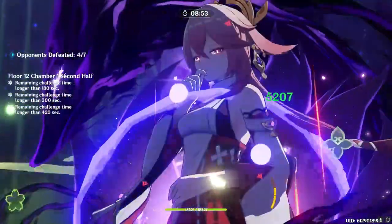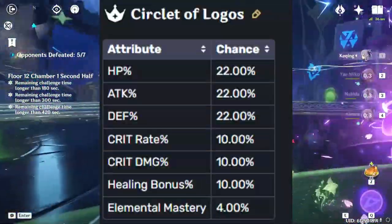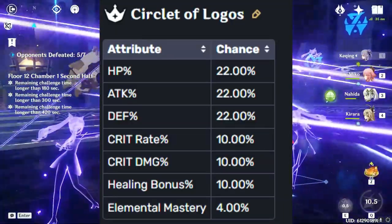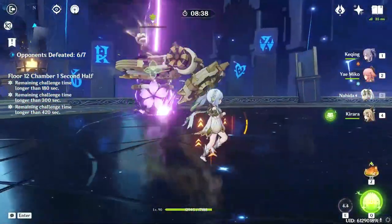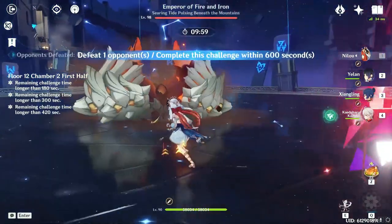Circlets in this domain were actually pretty skewed with the data. While Hoyo gives a 22% chance to hit HP, defense, or attack percent, they offer a 10% chance at crit rate, crit damage, and healing bonus, with a 4% chance at elemental mastery. I'm not sure why healing bonus is 2.5 times more likely than elemental mastery, but I'm happy that crit at least has decent odds on this one.